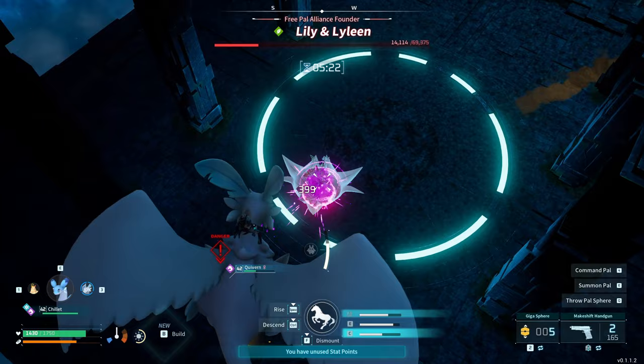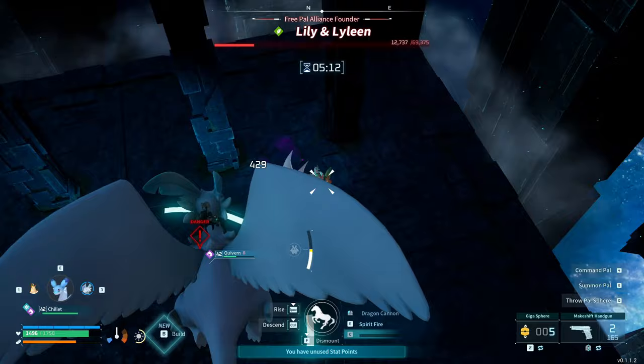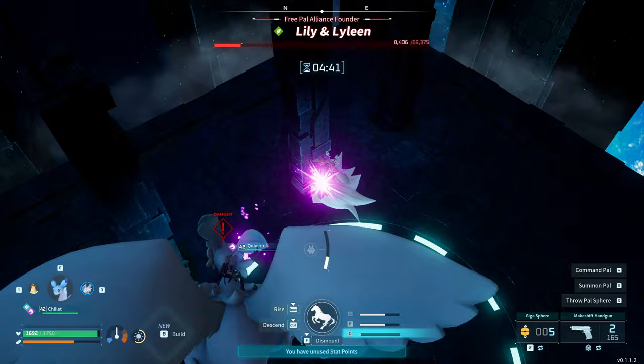I would recommend doing this strategy over and over again. It may take a couple of attempts, but with some time you can take down Lily and Lyleen. Most Dragon types will have access to Spitfire as well as the Fire Tornado attack, so you might have to go find some trees that will give you those spells. I can guarantee it's definitely worth it because this is a very challenging boss otherwise.